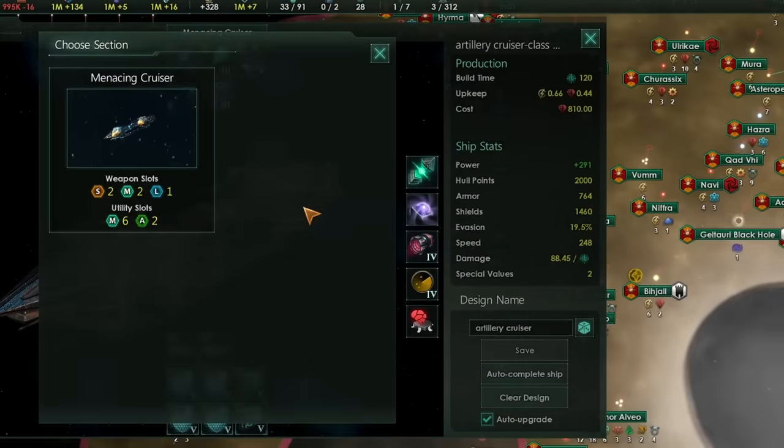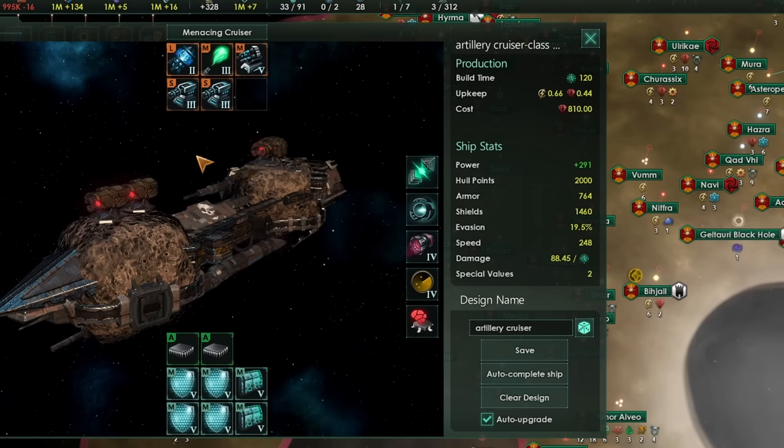The final menacing class is the Menacing Cruiser. We only get one section possible with this: one large slot, two medium slots, and two small slots. In a lot of ways, a Menacing Cruiser is a slightly inferior ship to a regular cruiser, because with a regular cruiser you wouldn't need those two small slots — you could have another large slot instead. On the other hand, the cost of your menacing cruisers is not something to sniff at — you're only paying 810 for them — and they'll have higher hull points than destroyers, though with quite a bit lower evasion, but increased damage output due to the extra medium slots.